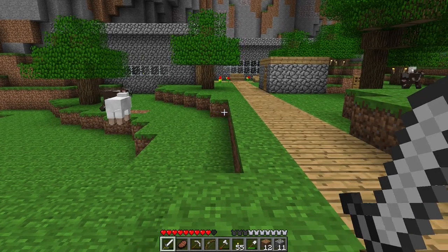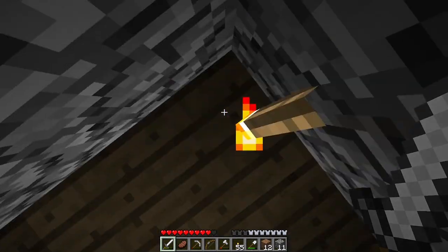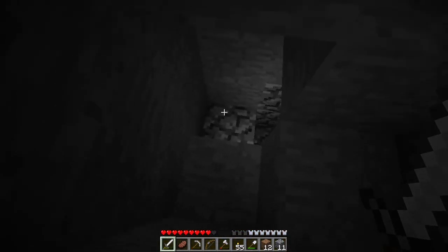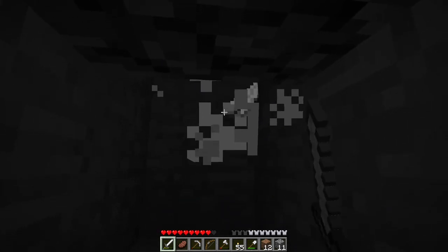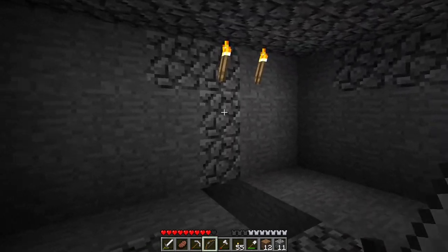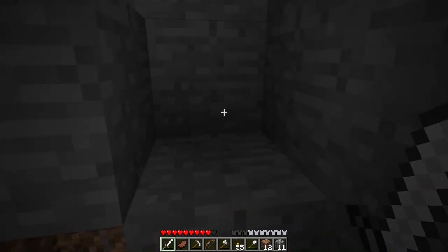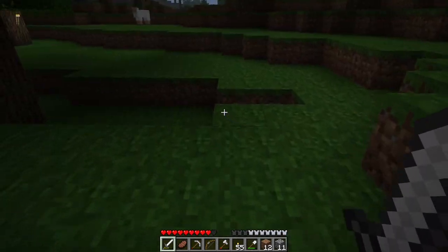After all that annoying work, we've finally got a functioning mob farm. I've made this wee hut here, and this staircase down, and we go all the way down, and then we get into this killing chamber where we can one-hit the zombies. That's this done. I've been trying not to die this series, but it looks like I've only made it two whole episodes before I died. It's a nice addition to what's becoming a wee town.